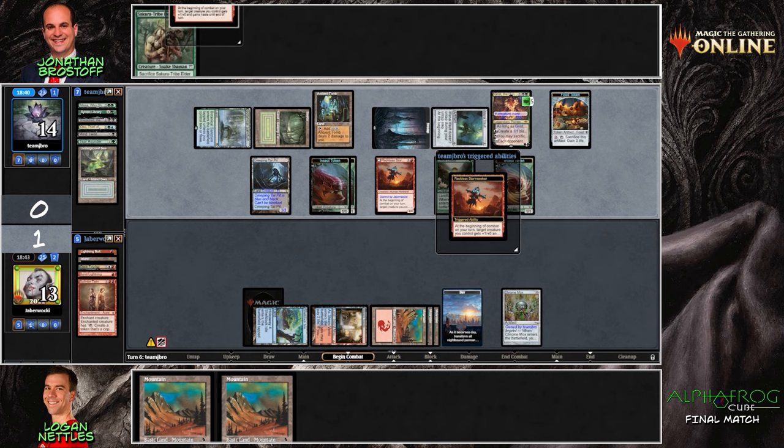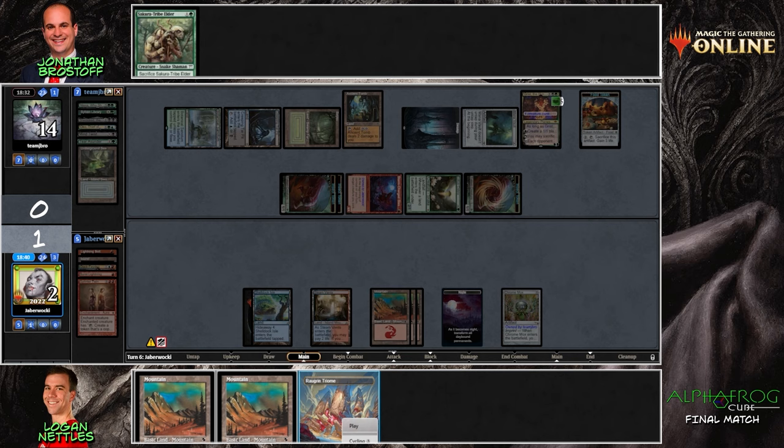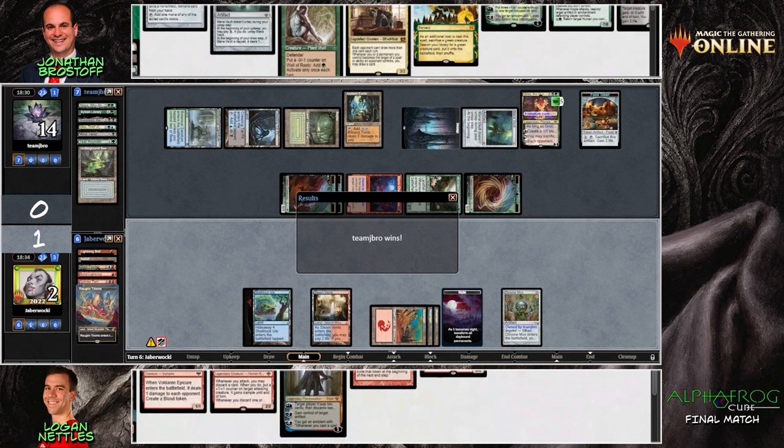Although there's 10, 11 damage coming in — it's going to be hard to survive. The whole team comes into play here, putting Jabberwocky down to two. Rograkh, Triumvir is the draw — that's going to cycle. It looks like Jonathan Brosthoff is going to take game two. We're going to a game three here in the finals of episode two of the Alpha Frog Invitational.